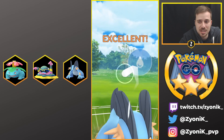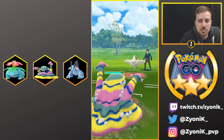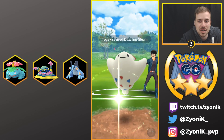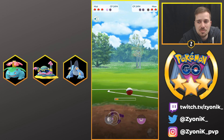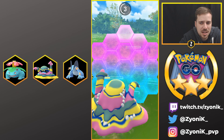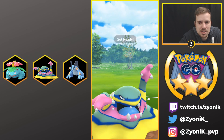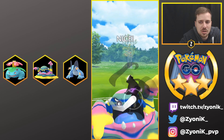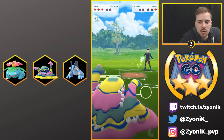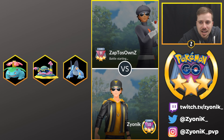We get three Hydro Cannons off and completely take out the shields and health on Togekiss - it goes down. I swap to Alolan Muk on the charge move because Mew is still in the back and we can finish off. He lands a Dazzling Gleam which does quite a bit, then Mew comes in. I shield the Psyshock and successfully land Dark Pulse to take out Mew. He has Togekiss left with basically no health - GG game two.